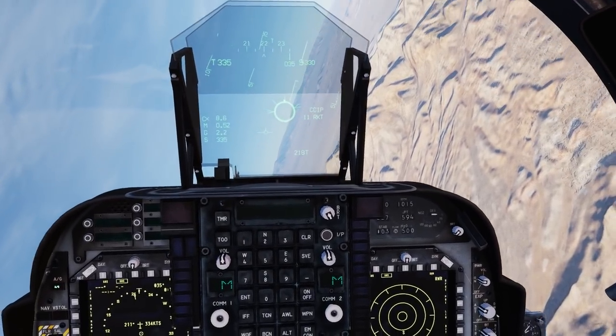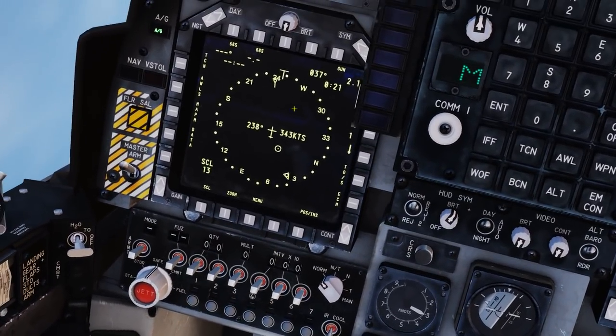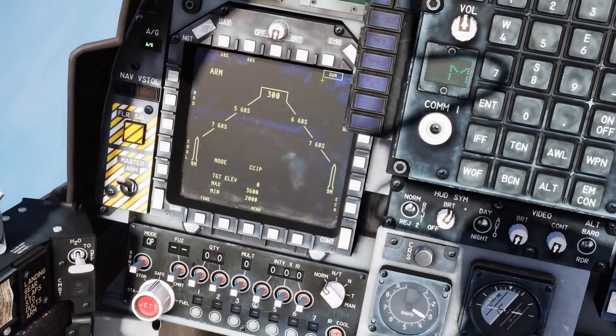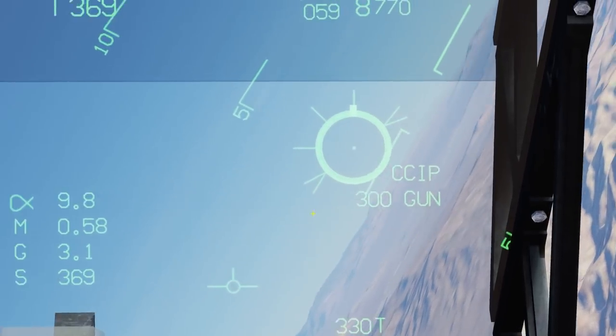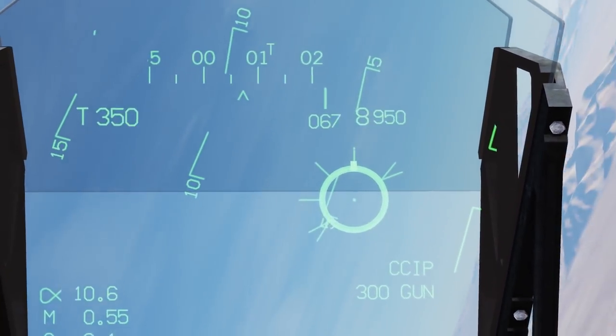If you wish to use the gun in CCIP, all you have to do is disable all selected weapons and find the gun button. You will also find it on most pages — there's the store page and we have the ammunition counter. The ammo counter also appears on the HUD, and you can see we have the CCIP gunsight.